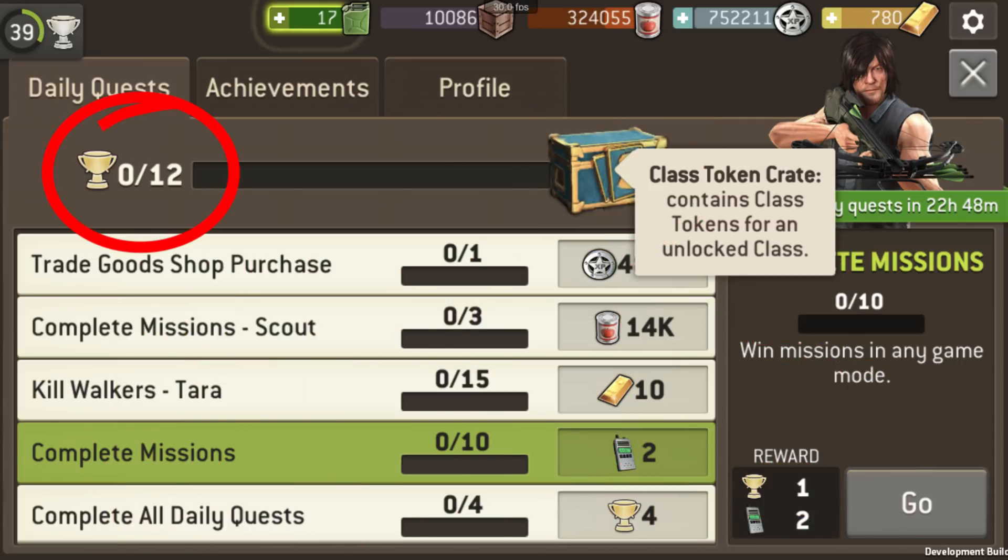These quest trophies do not expire, so you can save them over several days to unlock the special quest chest if needed. Some people might save them because maybe you want to unlock another hero before opening it — totally up to you. Just make sure you complete all four daily quests to get the maximum trophies for that day, which means you can get your special quest chests sooner if you can't wait.